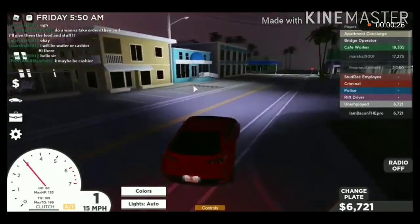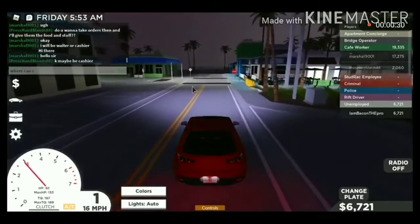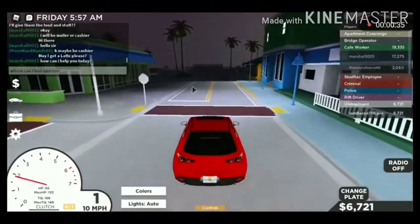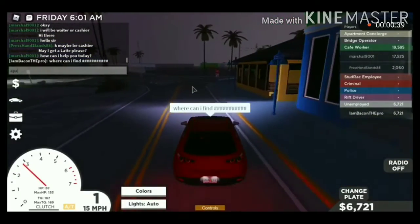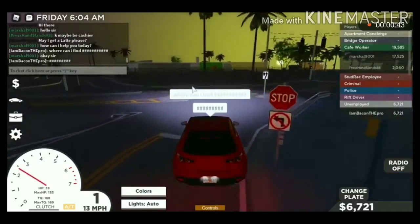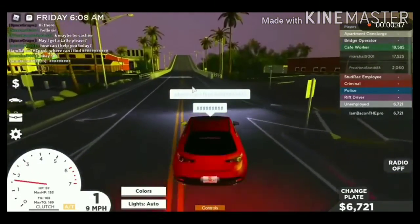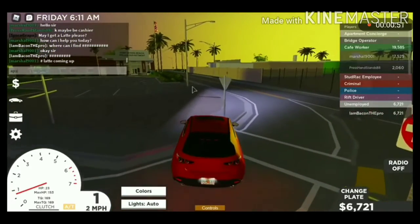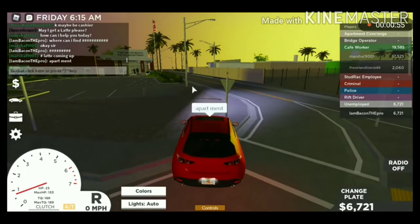Let's just explore some stuff. I'm typing something — I want to know where the apartments are. But I think this is the route for the police station. Yeah, probably. I'm gonna show you the police station after I finish typing.